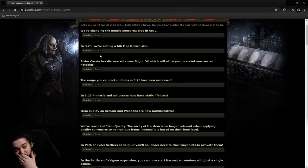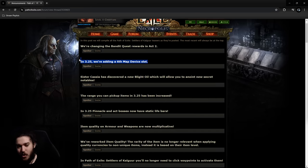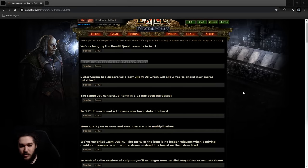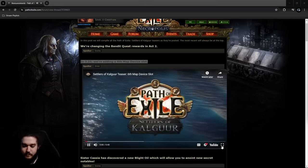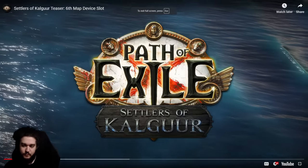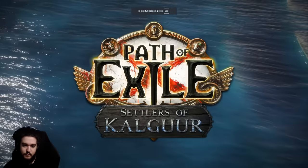Just having new anointments is already so huge. When I think of Righteous Fire I just think Arsonist, Ash Frost and Storm, Charisma, Growth and Decay — it's pretty much always the same stuff. So potentially getting something new there is really nice.